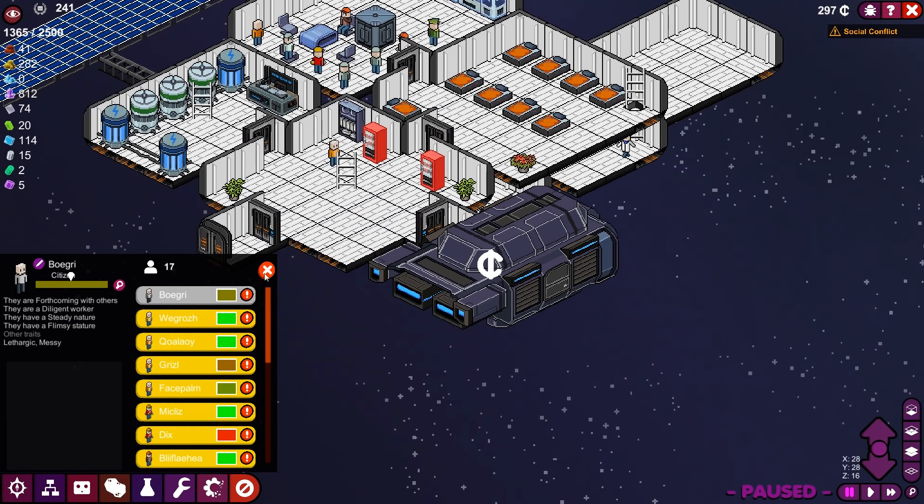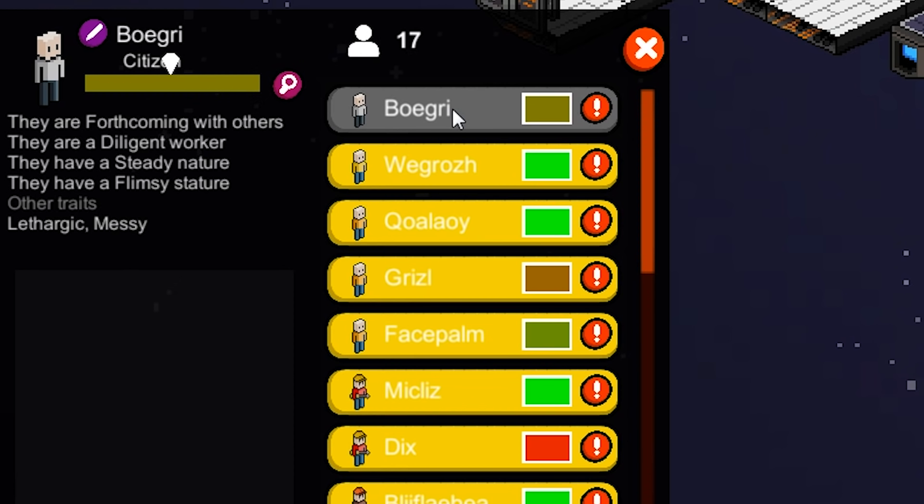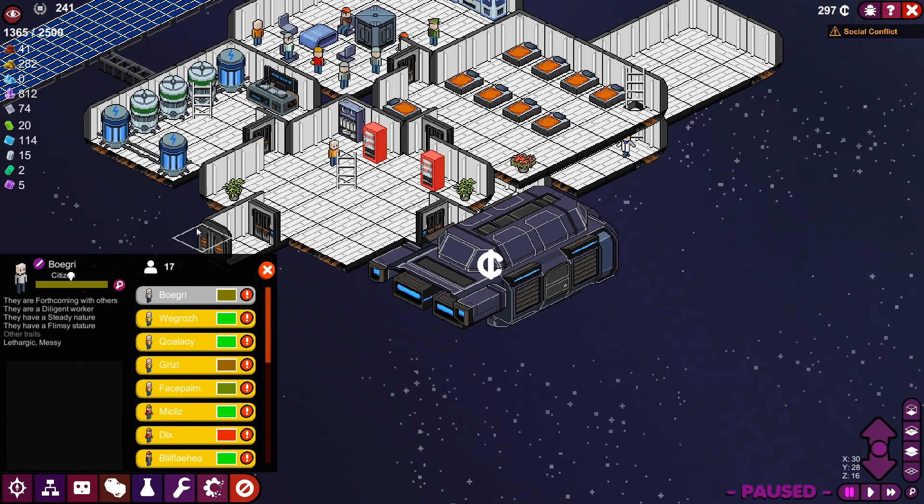We got a new meeple — let's learn about you, Bogri. They are forthcoming with others, diligent worker, steady nature, flimsy stature, and then you're lethargic and messy. Bogri, you seemed so promising at first.